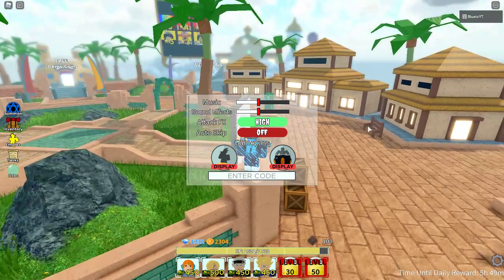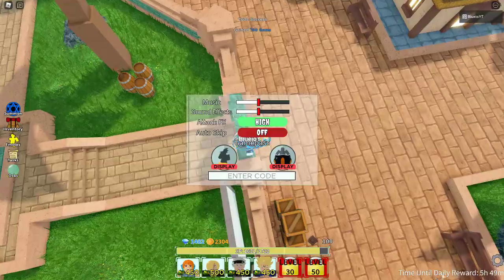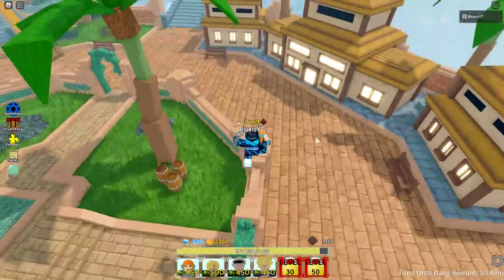Then we have the last code — let me just type it here — 'addnewunitstobanner fix.' You'll get 150 gems. So that is all the codes and you'll get a lot of gems overall.